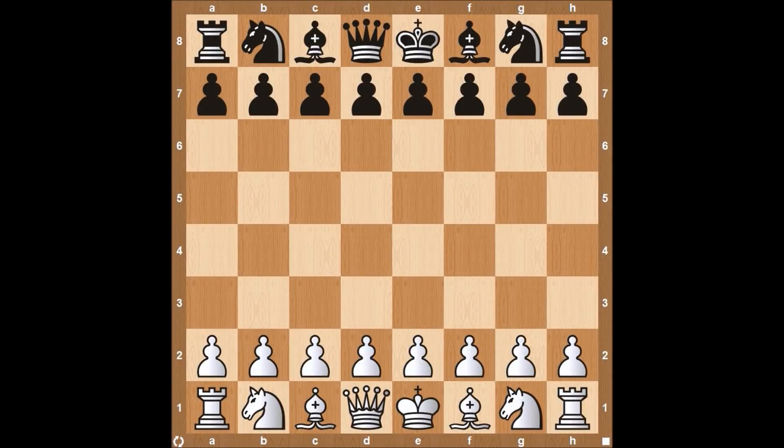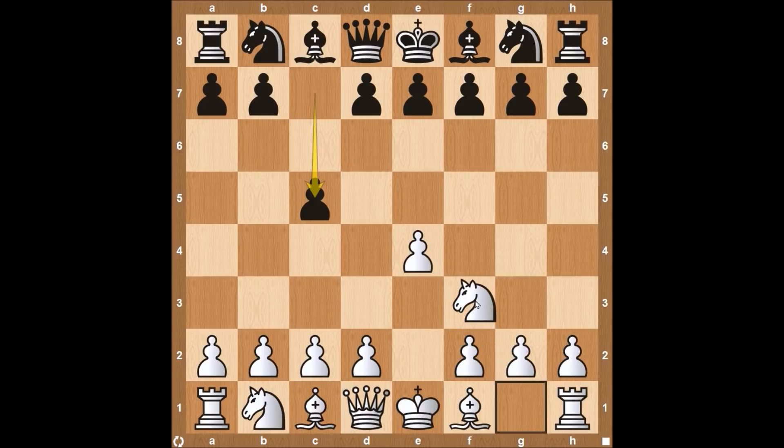Hey everyone, this is Kevin from TheChessWebsite.com, and today we're going to be going over the Brussels Gambit, which is a variation in the Sicilian offense. It starts out with E4, C5, the Sicilian, and then after Knight to F3, Black plays the move Pawn to F5.